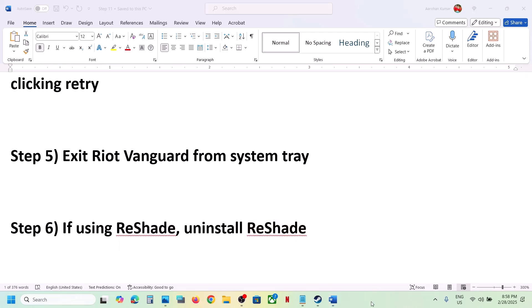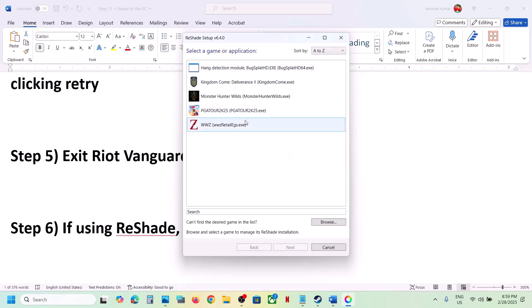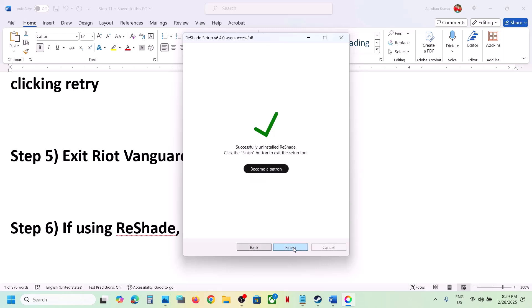If you're using ReShade, you can uninstall it. Launch ReShade, select the game — I'm showing a different game since I'm not using ReShade with Monster Hunter Wilds — click Next, then select the option that says 'Uninstall ReShade and effects', click Next, then Finish, and then launch the game and check.